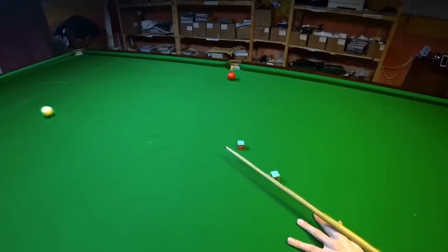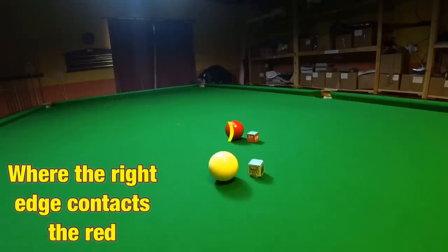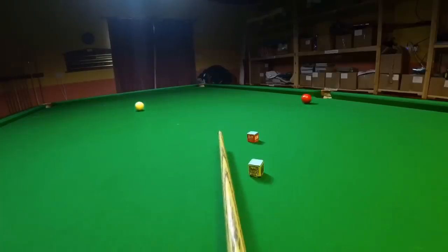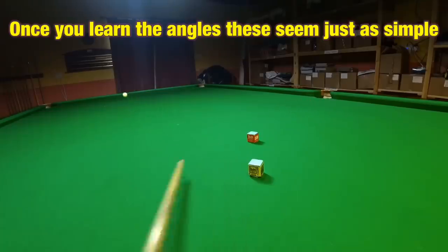I'm picking the point on the red where the edge of the white will strike. Initially you may find it harder to pick up the correct angle on these thin shots, but eventually once you've learned the angle you'll view these shots as no harder to pot than straighter shots.